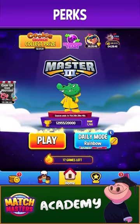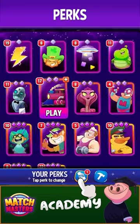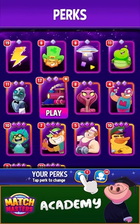We get to choose two perks to use before starting a match. Picking the right perks will add that extra spice to your game and can definitely give you the edge over your opponent.